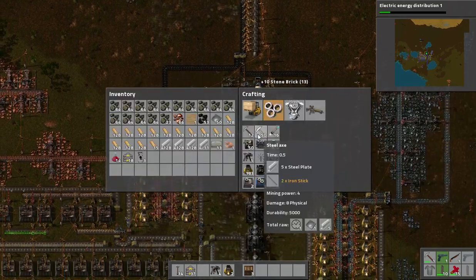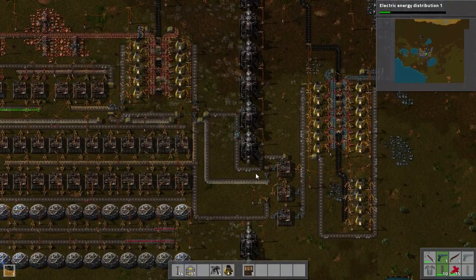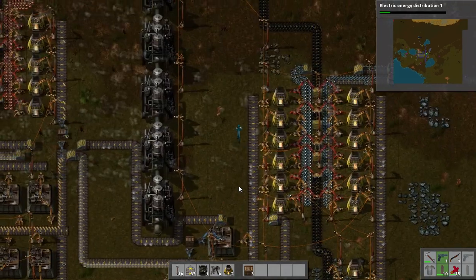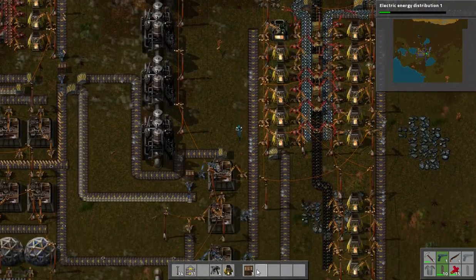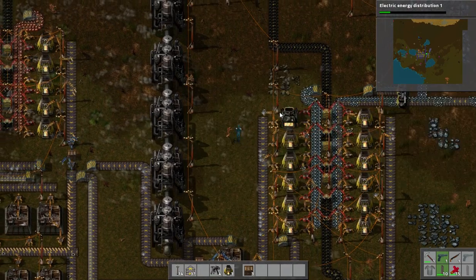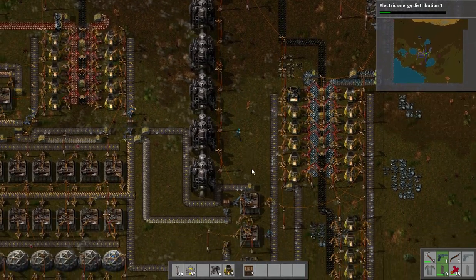I'll take those stone bricks and go ahead and craft the steel furnace. I'm going to immediately assign it to making iron. I'm going to put it on the left side. So we definitely have an underflow of iron here. That will produce iron twice as fast.